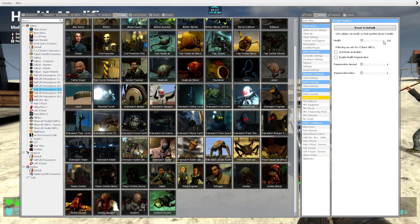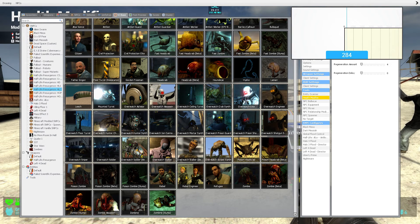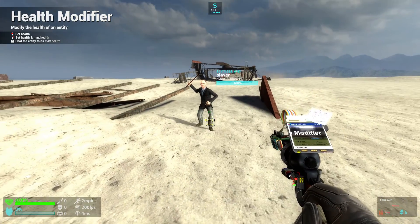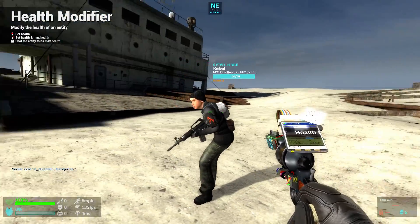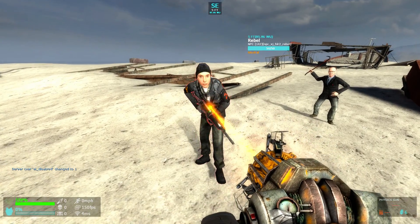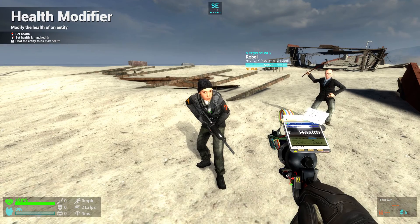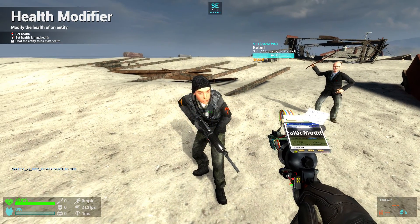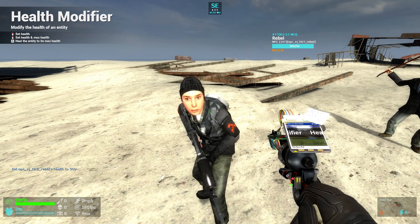The actual functionalities of the tool — the most important one is this first one called Health. This one you can use to change something's health. So let's say we put around 300 and we have an NPC over here that has 50 health by default. We can change it to 200 by clicking mouse 1. But if you notice on the HUD, it says 300 out of 50.